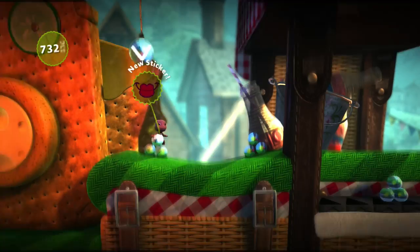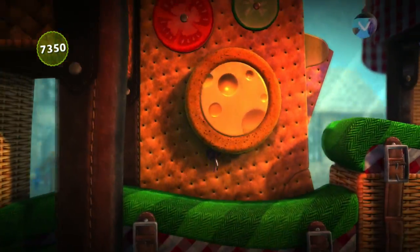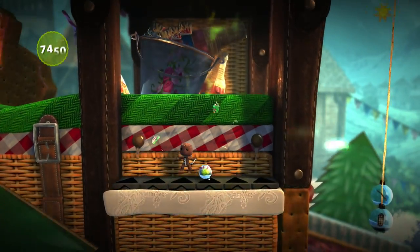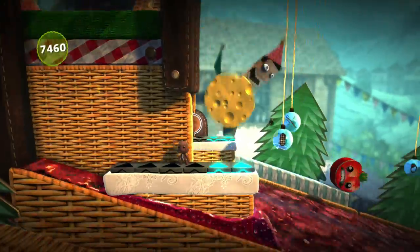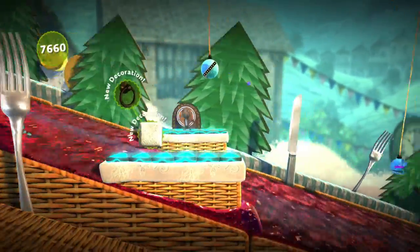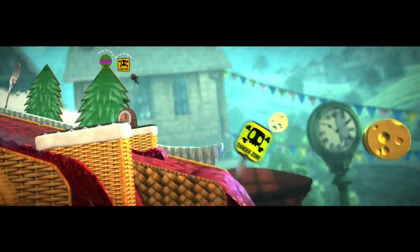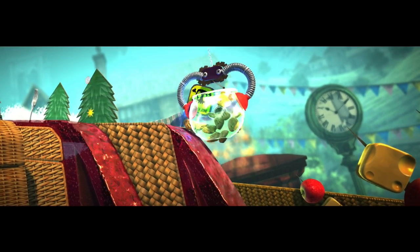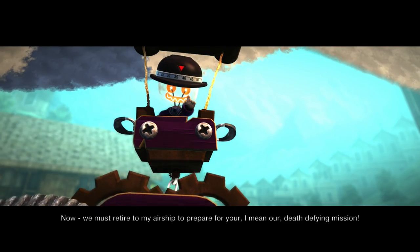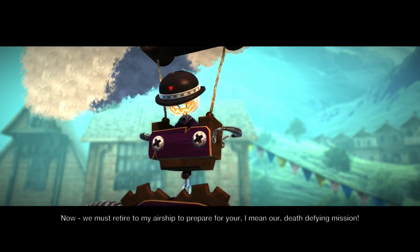Now let's get thrown up here. Victoria von Bathysphere would actually love this place, seeing how she loves food and cooking. What's this going to do? Going to bring us way down here — we've got to time this just right if we want these prizes. This is crazy cool. The liquid looks awesome — we're in like a sea of jelly. Bouncing all over the place. Danger zone, watch out. We're captured — in a fish bowl. Now we must retire to my airship to prepare for our death defying mission.